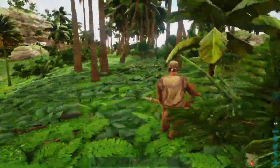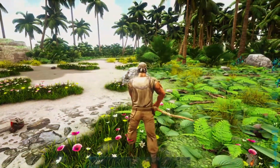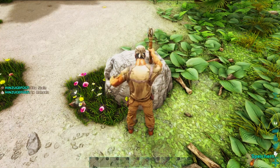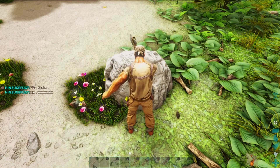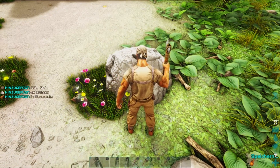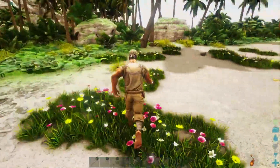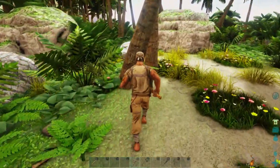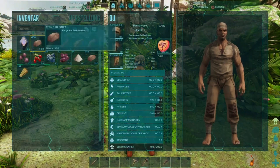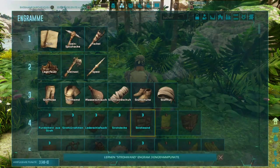Ich habe so einen Mega-Schiss hier. Wir sollten auf jeden Fall erstmal eine Hütte bauen, damit wir einigermaßen sicher sind. Dafür holen wir uns erstmal noch ein wenig Stein – der Stein hält verdammt viel aus. Jetzt brauchen wir noch Holz und Stroh. Wir sollten jetzt eigentlich genug haben, um eine Kiste zu bauen – die habe ich aber noch gar nicht gelernt, dafür brauchen wir noch ein Level up.